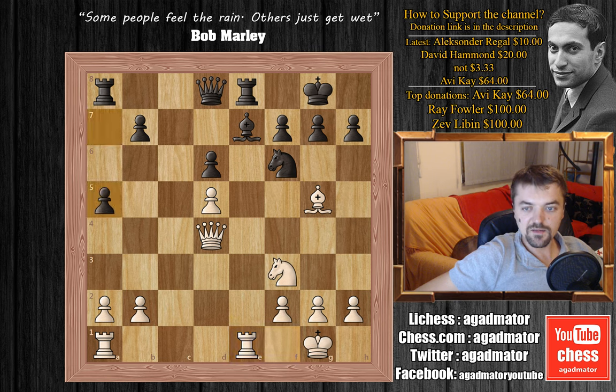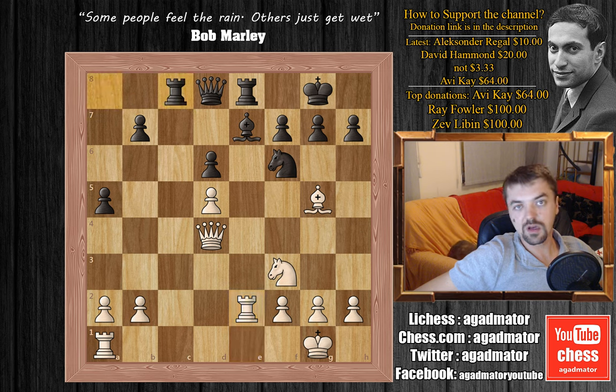We have a5 and now rook to e2. Adams is preparing to double up rooks on the d-file. Rook to c8, putting the other rook on the other open c-file, and here Adams plays rook 8 to e1.